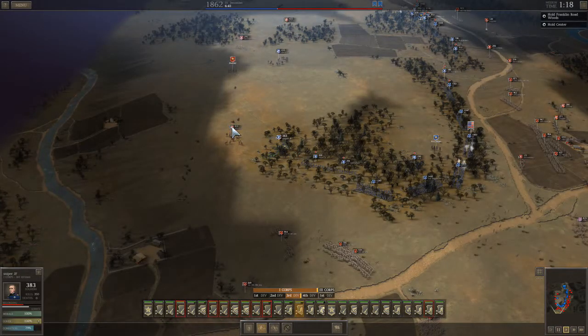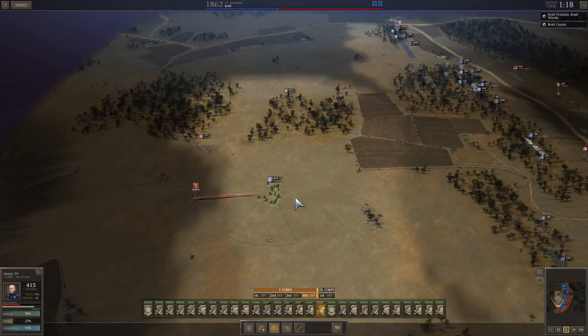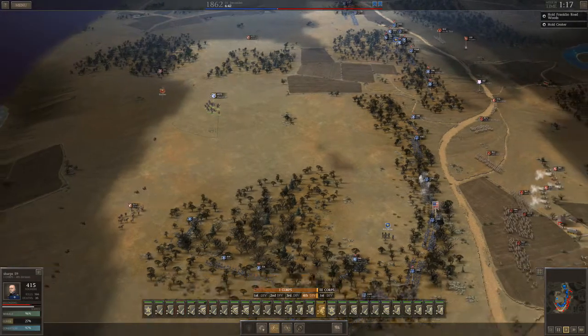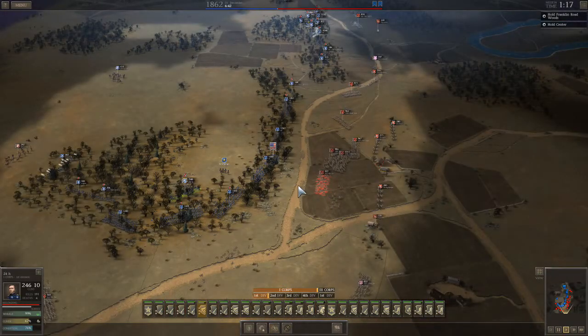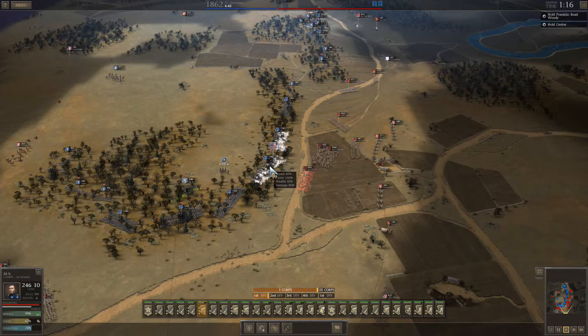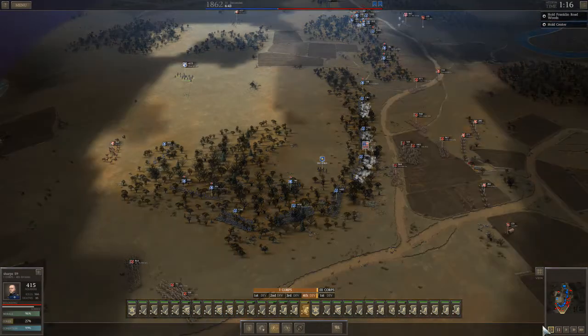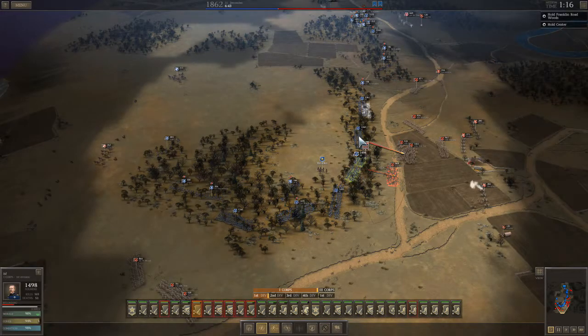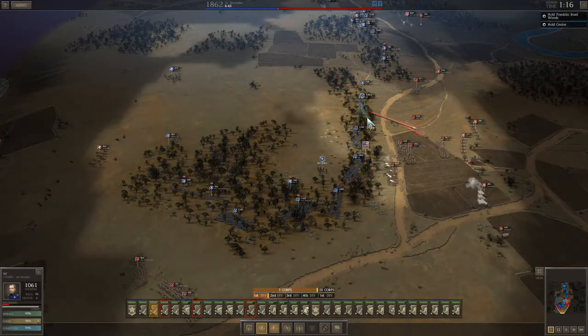I think he made a mistake by dividing his flanking force up — he should have kept them together, they would have been a much bigger threat. He brought his one cav unit back where my JF Browns could tear him up. My cav unit can wipe out his detached skirmisher, and that only leaves one cav unit in the rear of my army — not a big deal.